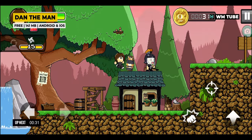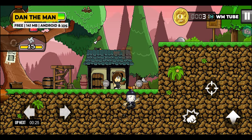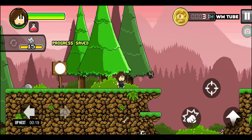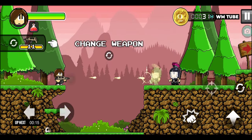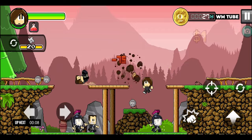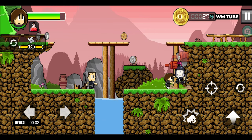Dan the Man is an action-platformer game developed by Halfbrick Studios, featuring retro-style pixel art graphics and gameplay reminiscent of classic beat-em-ups. Players control Dan as he battles through levels filled with enemies and obstacles to rescue his girlfriend Josie from the evil organization known as the Corporation. The game offers a variety of weapons, power-ups, challenges, and hidden secrets to discover, with both single-player and local multiplayer modes available.